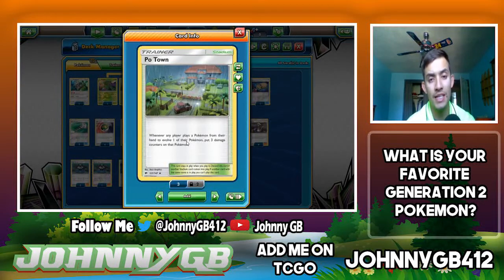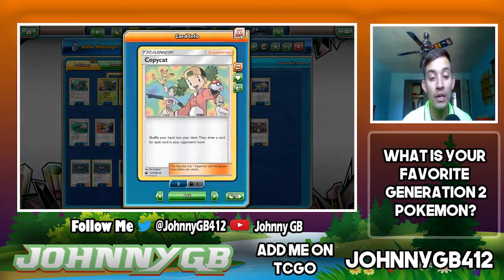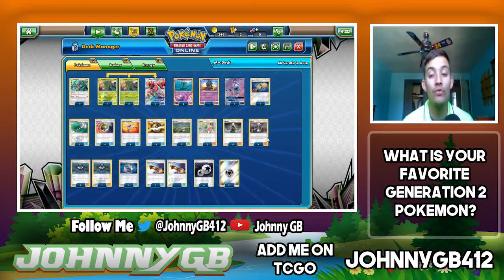I'm also testing Po Town stadium — whenever a player plays a Pokemon from their hand to a bench spot, one of their Pokemon takes three damage counters. This eliminates the need for a Choice Band on my Scyther. If I don't have two Delmise and just have a Choice Band, I can still pick up a KO on Zoroark — I'll be hitting 190 with Choice Band, or 180 with two Delmise. Po Town also helps Scizor reach that 100 HP threshold it wants to be at.